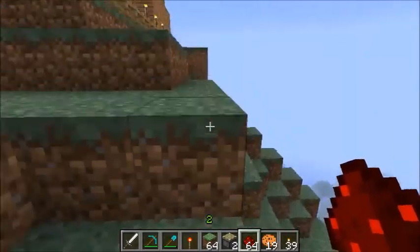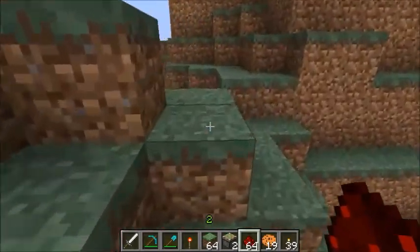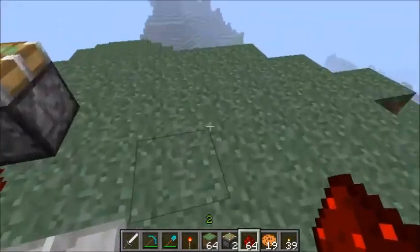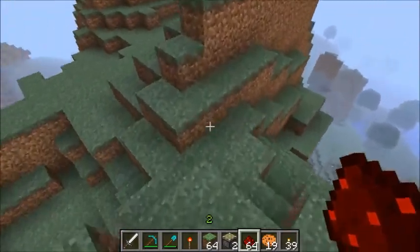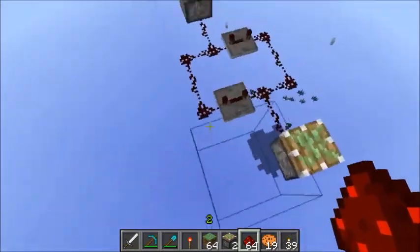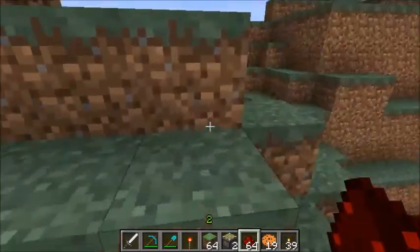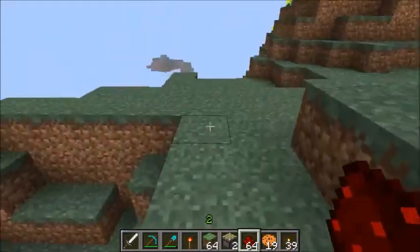The first feature I'm going to show you is the Redstone Finder. When you hit R, it basically doesn't show any of the blocks except for redstone, so all you're going to see is redstone wires, pistons, repeaters, stuff like that.